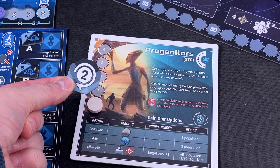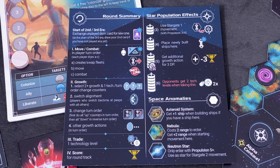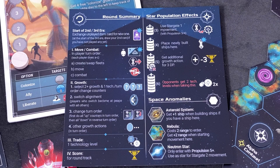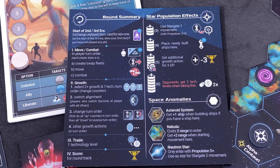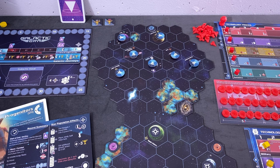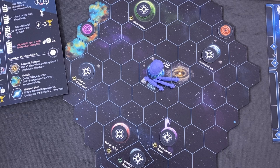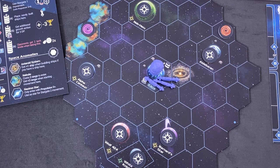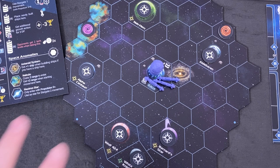I also randomly assigned the starting position, so I will be second and the Slavers will be first. There's a handy overview card here. Ships come in different colors — I'm playing blue, which is a very purple blue, but there is also a darker purple in the game. In the standard edition all players had the same ship models, but now we have six different ship models.